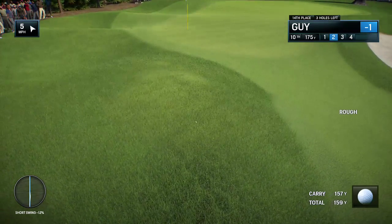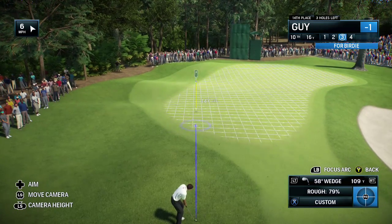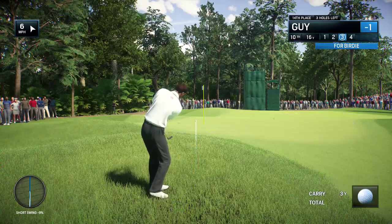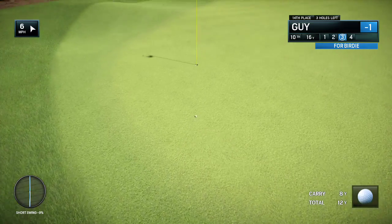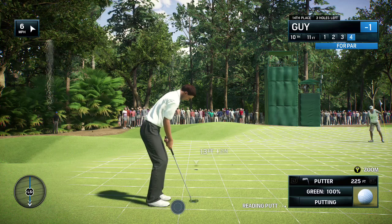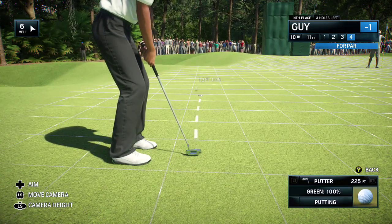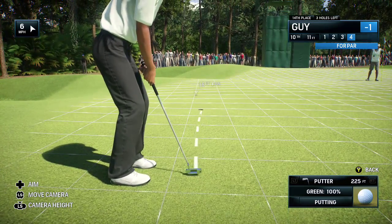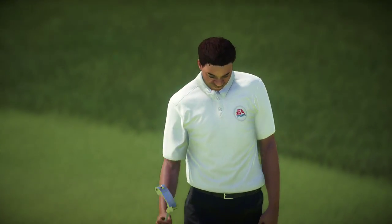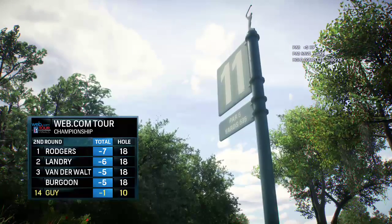Getting set for this next shot from the rough — what does the player need to be careful of here, Frank? Well, that's not exactly the best lie, but it's sort of doable if you know what you're doing. From the rough, he manages to not only make the green but get within easy striking distance of the hole. A good effort — a good par putt.